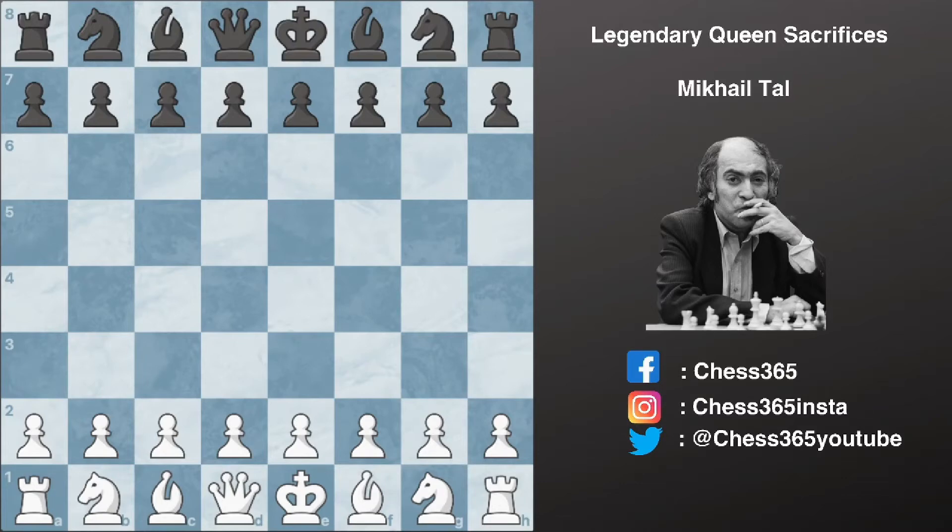Hello everyone. Today we're going to look at an amazing attacking chess combination played by none other than Mikhail Tal, who is considered as one of the greatest attacking chess players of all time. This game was played between Tal and Robert Skuja in 1955. So let's check out this amazing combination played by Tal.